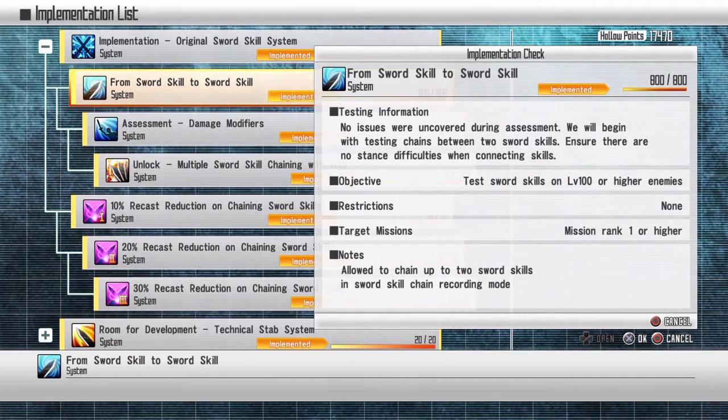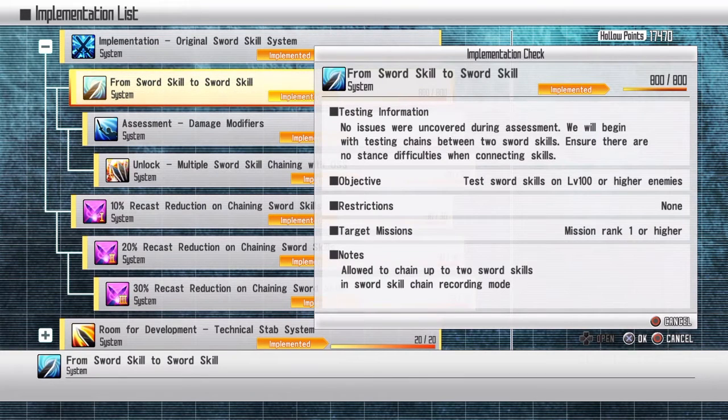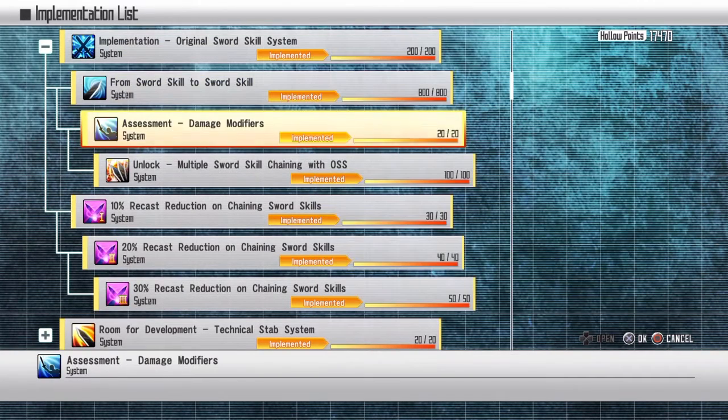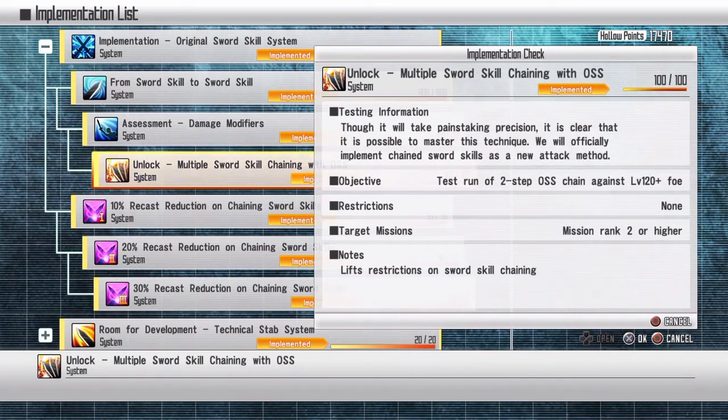Next will be sword skills at level 100 or higher. You can use Onslaught. If not, you can do the OSS chain — actually, you can't do the chain there, so you have to use Onslaught, or if not, use your sword skills 800 times. But Onslaught works. For damage modifier, you can do your two-step OSS and that makes it pretty effective.